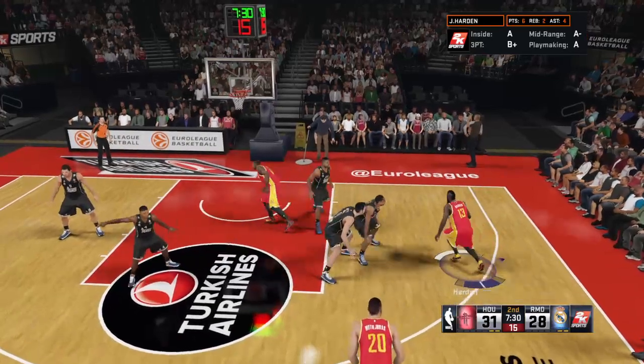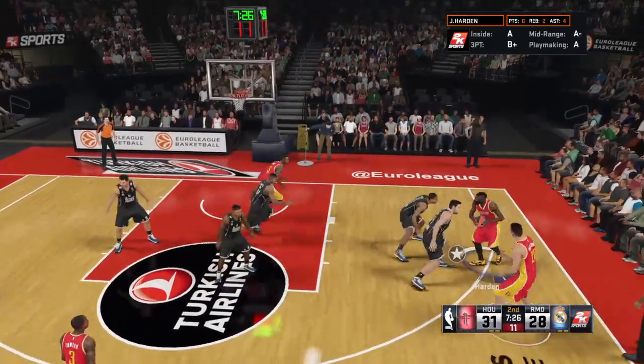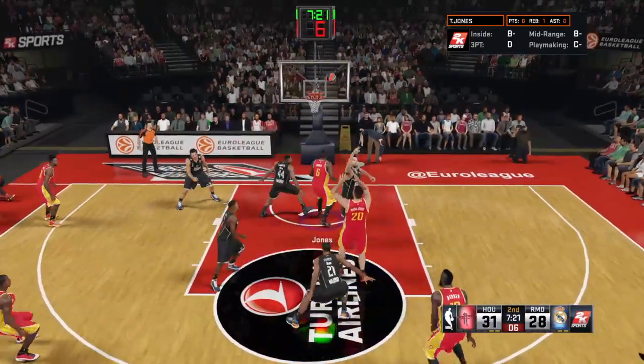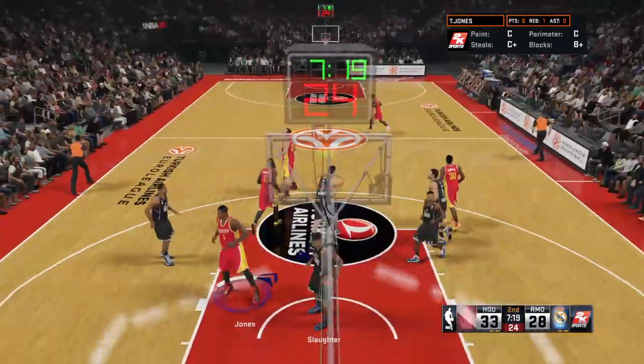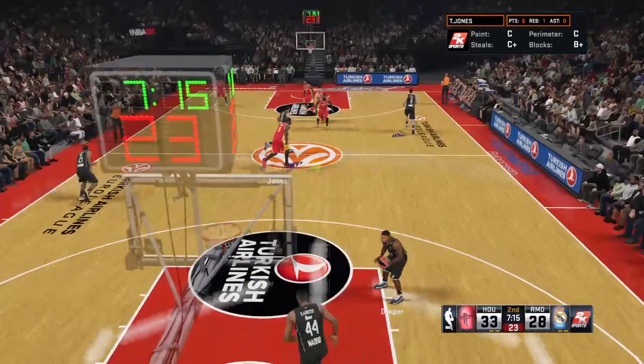Here is Harden — he has six — dishes it to Montiunas. There's a screen. Harden kicks to Montiunas — the 11-footer — and a little luck that time, but it drops. Montiunas has got the lead up to five now for the Rockets.